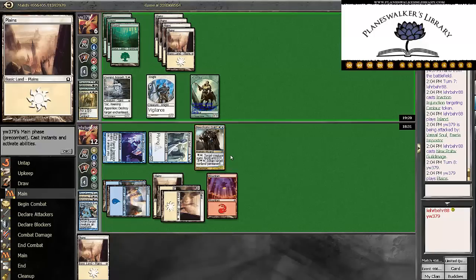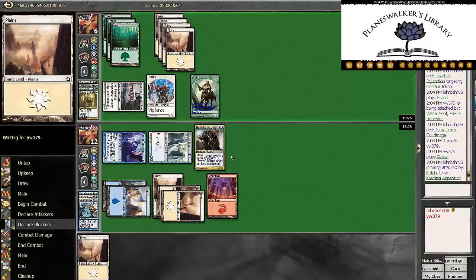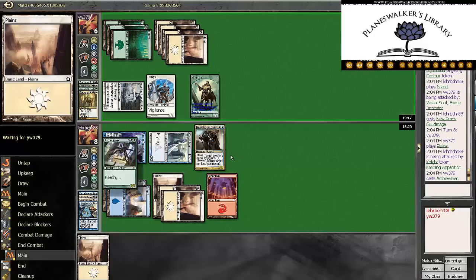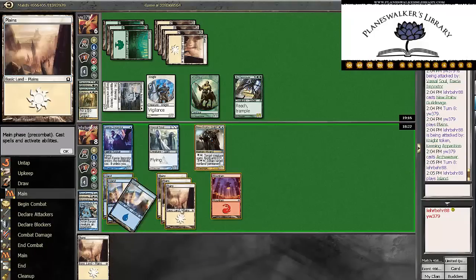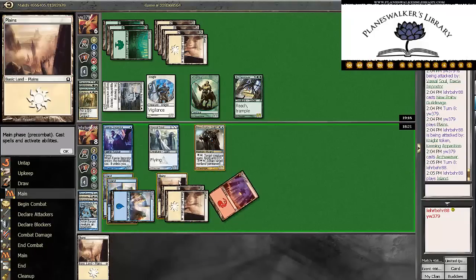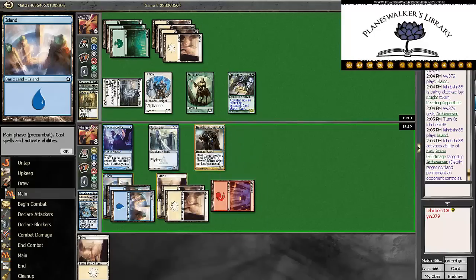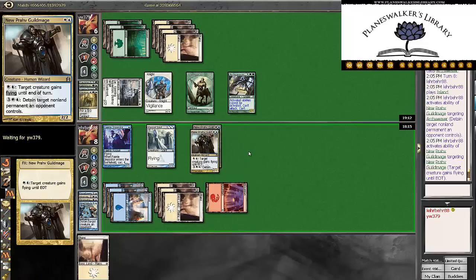That should be game. He cracks in. Unless he has a removal spell, in which case we still have the Detain, I think. Even if we pop this up? Yeah, we do. So he's going to tap for a lot. Arc Weaver — that seems fine. So now we detain this, pop our guy into the air, and crack him for 6, and that should be game.